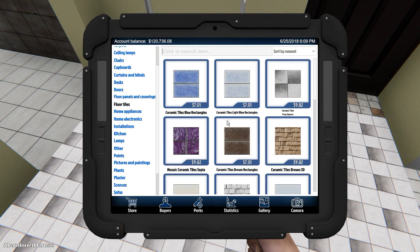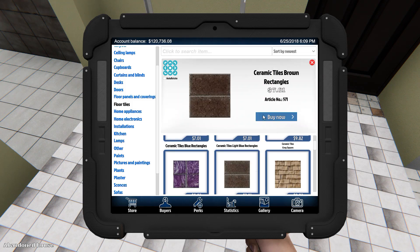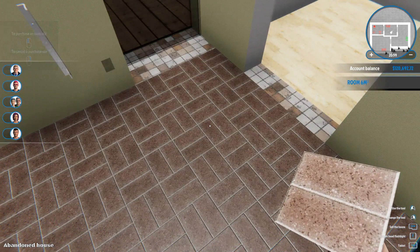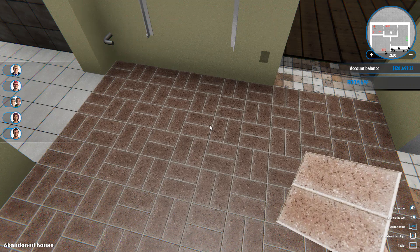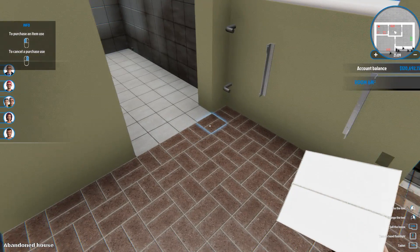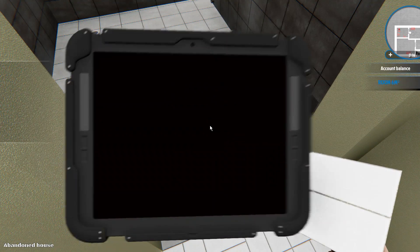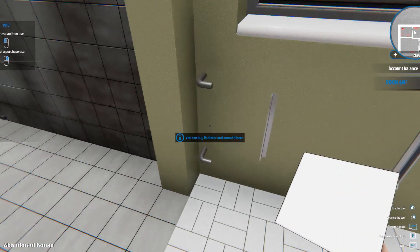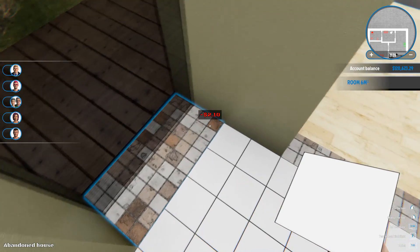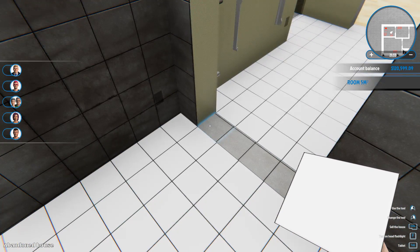Back to floor tiles. Maybe we'll try ceramic tiles brown rectangles. These are all terrible. Maybe ceramic tiles white triangles — let's just make it simple. Oh my gosh, why are they so busy? Let's just do ceramic tiles white. That's what we're gonna do — just gonna make it white. We're gonna have the bathroom match. They're kind of already white, but more like gray. There we go — I think that's fine.